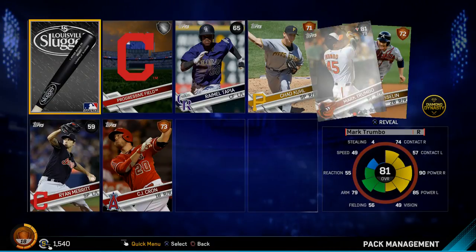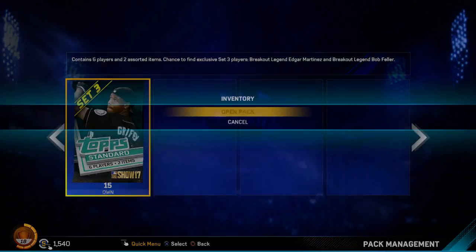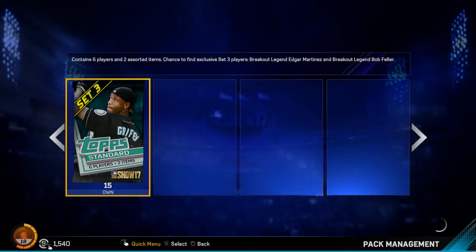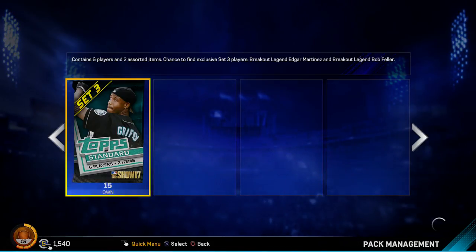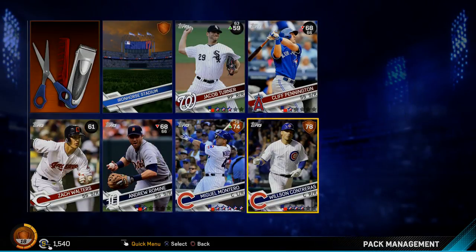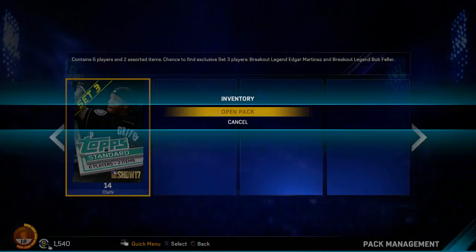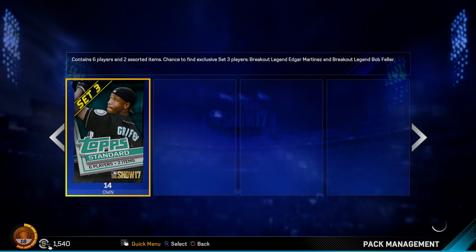There's Mark Trumbo, but his overall is down to a 79 so he probably doesn't make my team. Looking for those silver players that get a boost — we had a roster update today. I think that's what changed a lot of the overalls. Thames is down to a 79 now, but he homered two nights ago and had a really good night the day after, so I'd expect his overall to go back up. We pulled two Cubs catchers together — two Miguel Monteros. Nothing too interesting out of these packs so far.